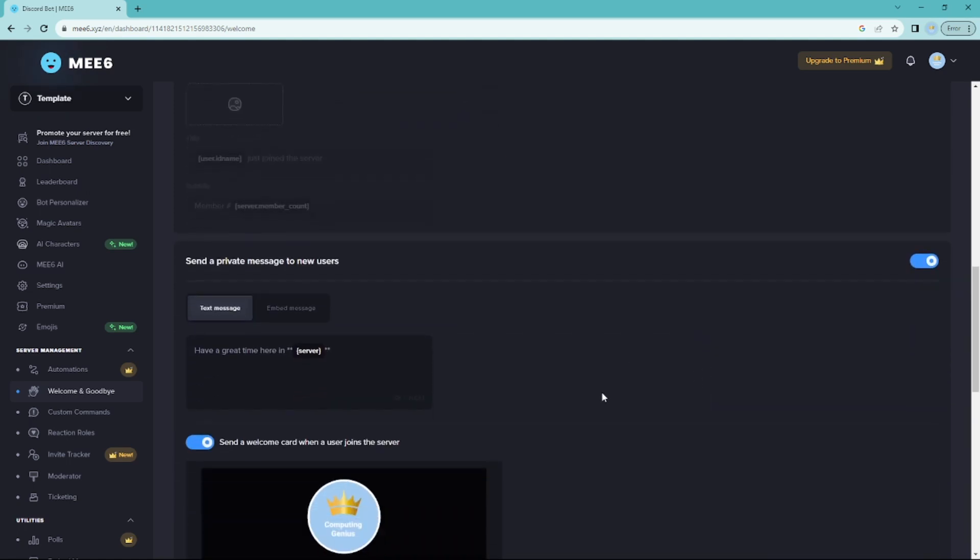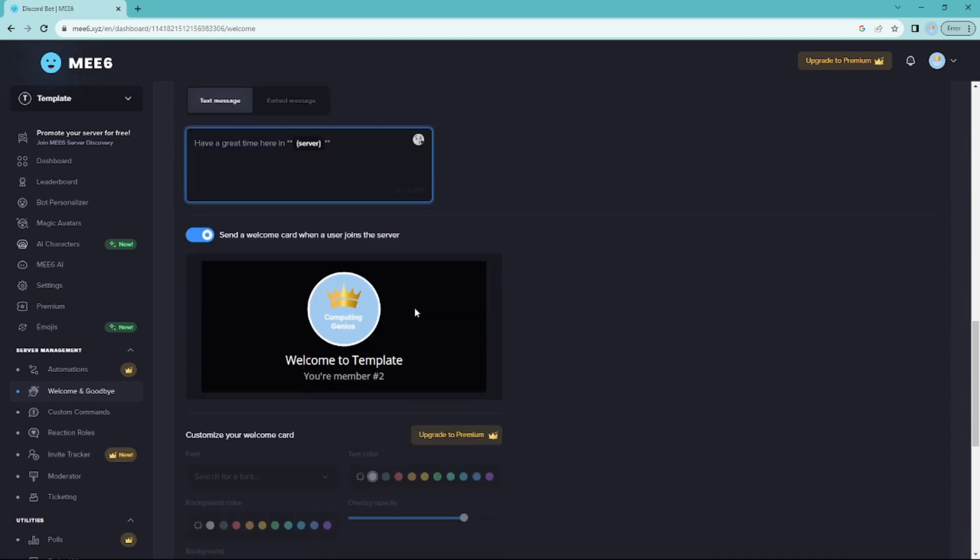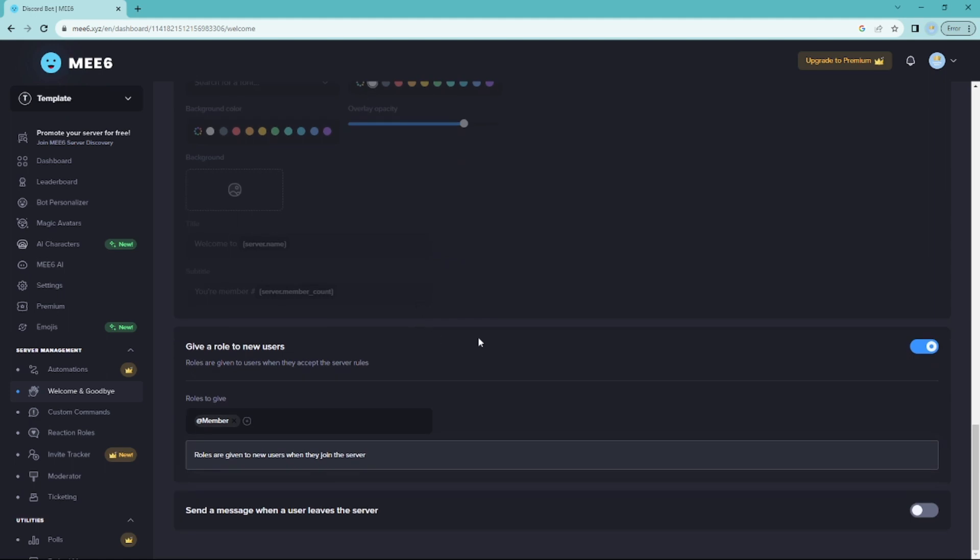You can also send a private message to new members, so the bot will DM them. You can choose what information to send them when they join.